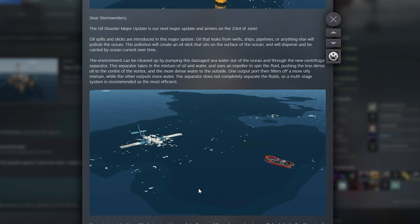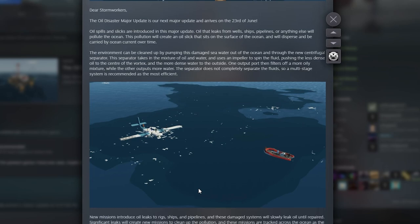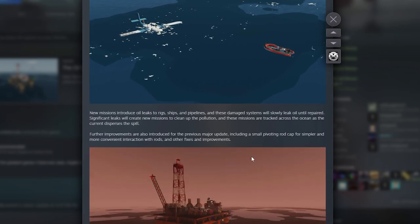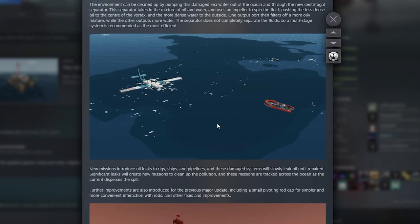It's an actual mission that also moves locations, and you get to come and clean it up by pumping it out and putting it through a centrifugal separator on your vessel or airplane if you have a flying boat. You then do several runs, which makes sense — you can't get it all in one go — and then you can remove all this oil.